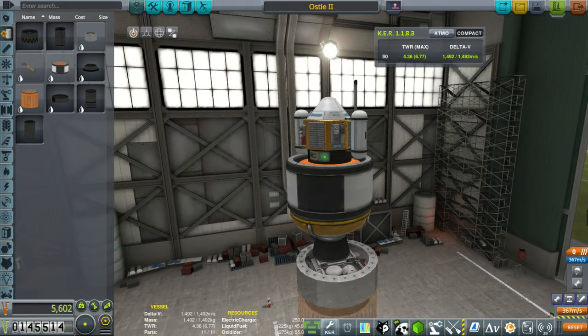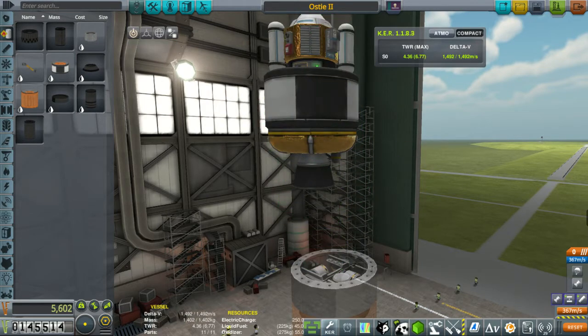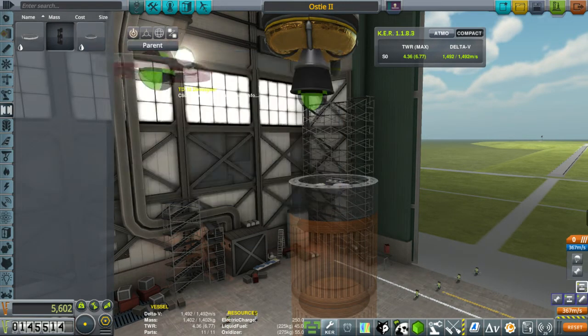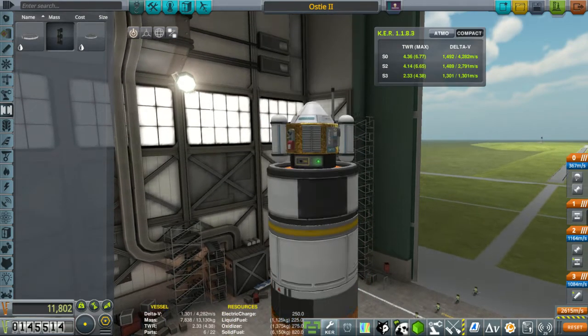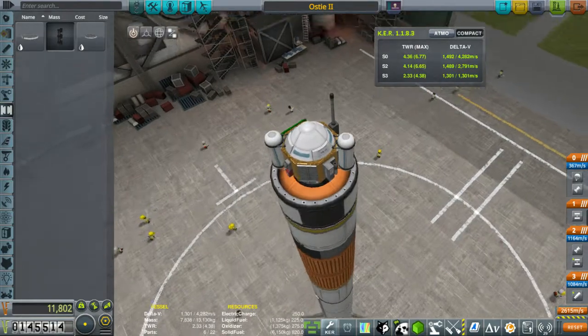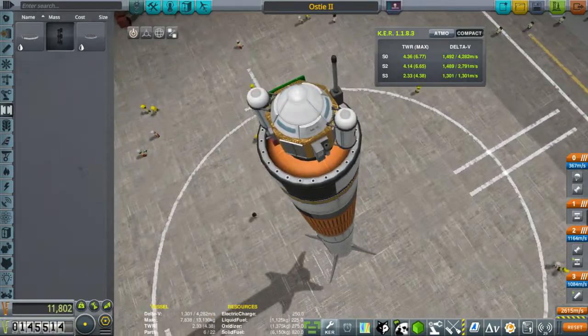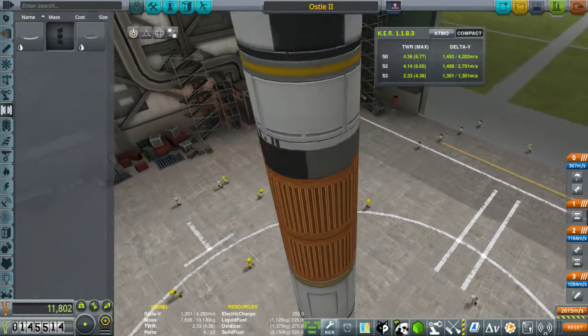I like the 1500 delta-V in the top stage. Still not too heavy. Hopefully the parachute's enough to bring this down safely, and hopefully if the fuel tank's empty, it'll cause us to float. So let's throw on a decoupler. Three-stage rocket, 4262 meters per second. That should be plenty. We've got a good thrust-to-weight ratio at every point in the game.